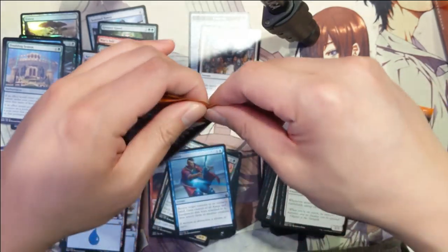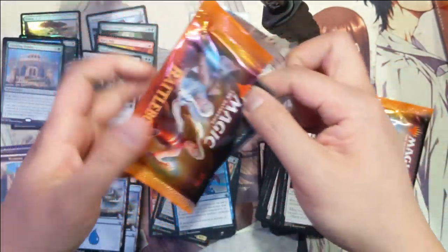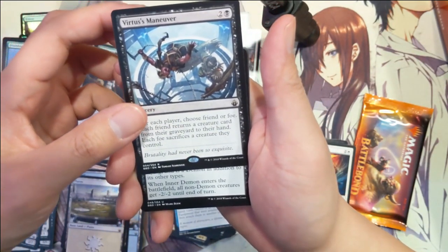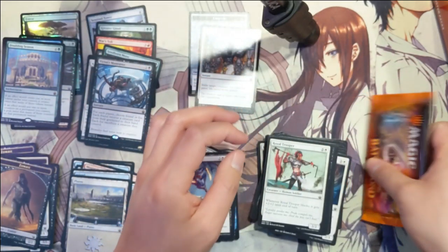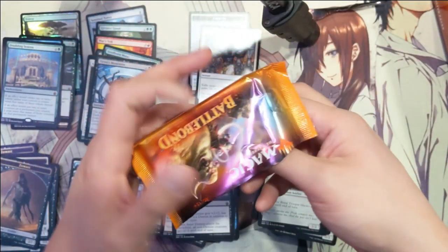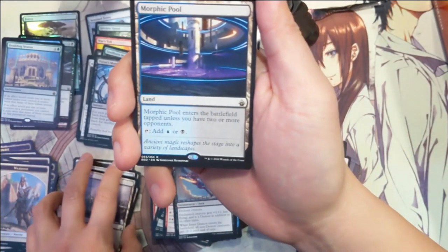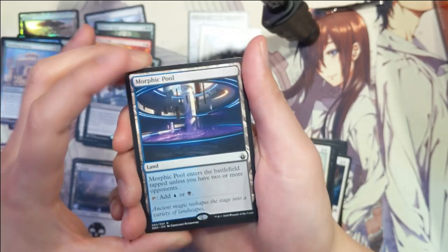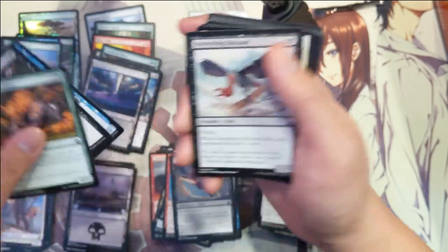Alright, we got two packs left and my phone just told me the battery is going to be dying soon, so might pick up the pace a little bit. Zombie Planeswalker and then Vertex's Maneuver. Last pack for the first part of this second Battle Bond booster box — we got a Warrior, Warrior Swamp. Mythic Morphic Pool — yes! This is the two-colored land and this is the best one, blue-black, always a safe bet as far as dual lands go. Hang up, Phantom Warrior.